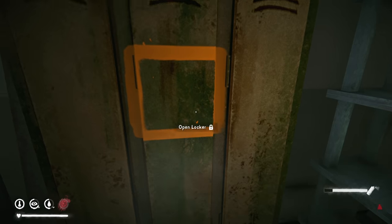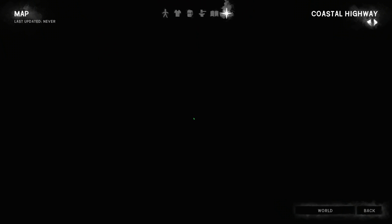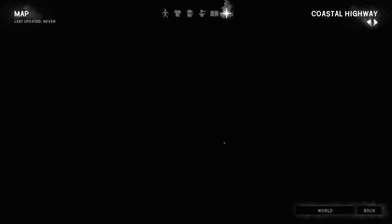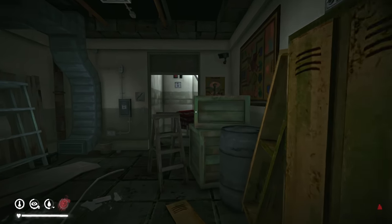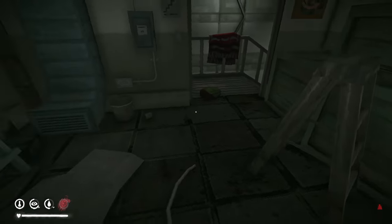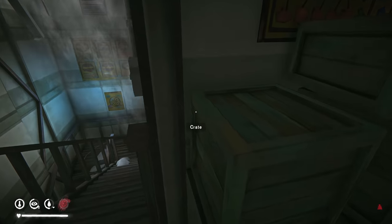I guess you can hold down and do an instant paint. Someone suggested doing that to mark lockers. I checked the region map to see if it would show there, but apparently not. Maybe I just need to put this on the exterior door. Alright, backpack is empty.